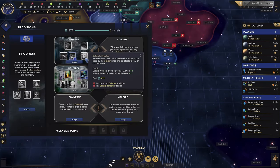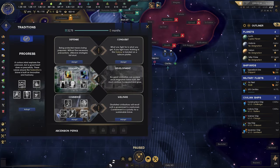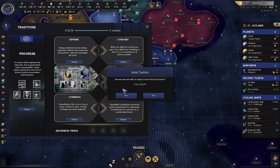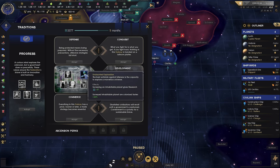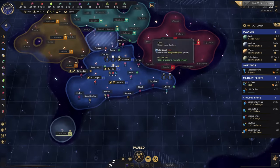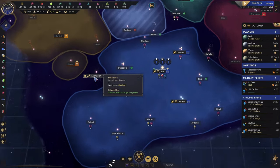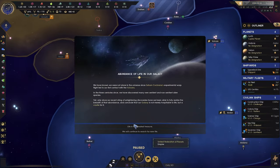We've got a tradition available — we're going to do research and undaunted exploration. Exploration accepted. Surveying an inhabitable planet gives us three times X science boost.